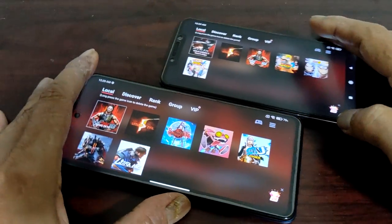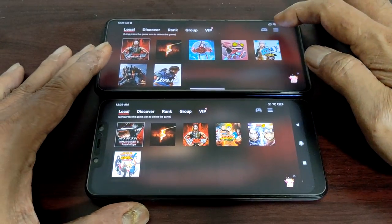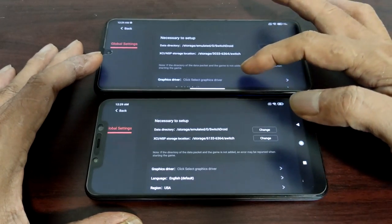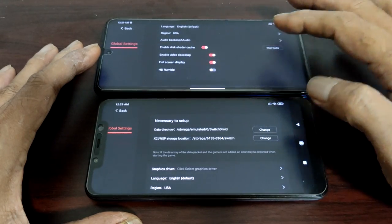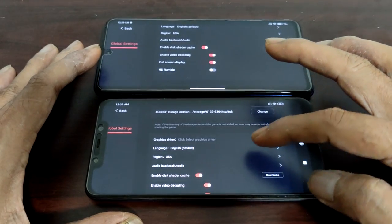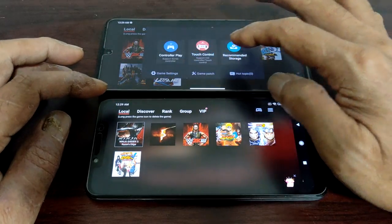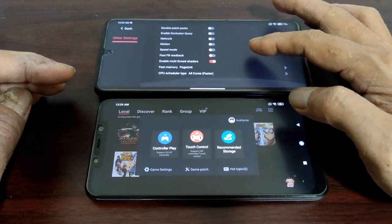Of course the 845 loads faster. We're going to test Resident Evil 5 on both devices. Settings are the same on POCO X3 NFC — not using any custom driver. POCO F1 also using no driver initially. If it doesn't load, we'll try other drivers. The game setting is set to base unit.